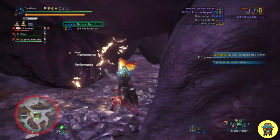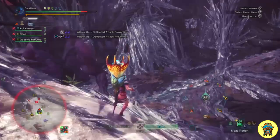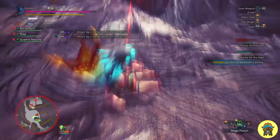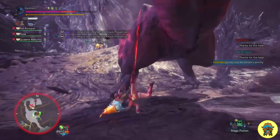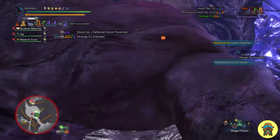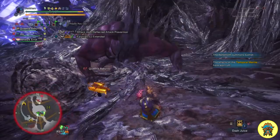We've already gone over how important flash pods are to cancel the tornado spell, but did you know you can also cancel the enmity targeting that Behemoth does? As you can see in this clip, I got targeted by Behemoth — it says I have drawn enmity and he will now be after me. As a support player I cannot help the team if Behemoth is after me, so I use a flash pod, Behemoth gets staggered, and he no longer targets me. You can also cancel enmity by knocking him down, putting him to sleep, or paralyzing him, but flash pods are the most reliable method.